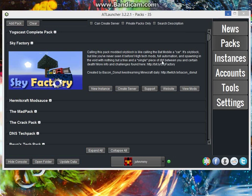This is going to be a video about how to get what Bacon Donuts has been playing on Twitch, which is called Sky Crash Factory Landing. It's basically using the Sky Factory pack and making a crash landing-ish type world.